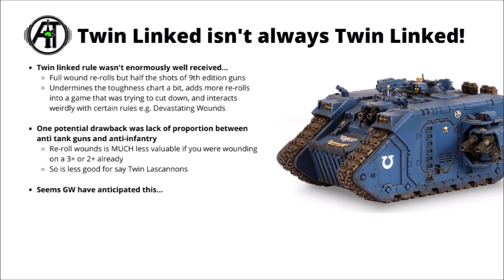Next up, and one I found kind of funny: Twin-Linked weapons don't always seem to be Twin-Linked in 10th, and that's probably a good thing. When I made a big summary video of major changes seen in 10th edition so far, the Twin-Linked rule was voted as one of the very least well-received out of any of the new rules, with a lot of people asking why Games Workshop even bothered changing it. The new Twin-Linked rule basically means the weapon gets half the shots it did in 9th edition, but it gets to re-roll the wound roll on those shots.